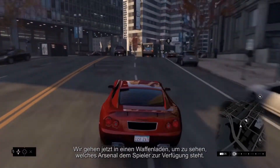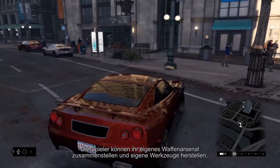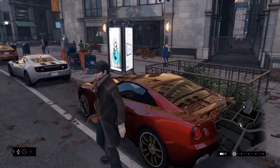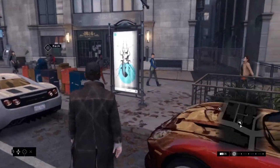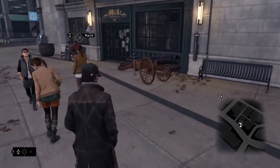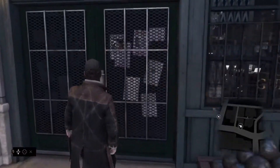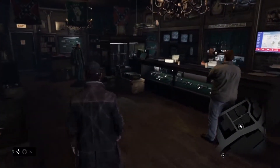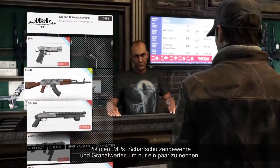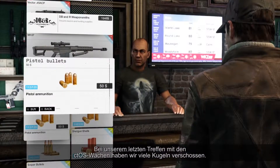We're going to go to a gun shop to see what arsenal is available for players. The economy is a big part of Watch Dogs. Players will be able to grow their arsenal with weapons and craft their tools in order to increase their power and their hacking abilities. You will find all of the weapons that you would expect in a traditional shooter: pistols, assault rifles, sniper rifles, and grenade launchers, just to name a few. A lot of bullets were fired in our last encounter with the CTOS guards — let's stock up on some more ammo.